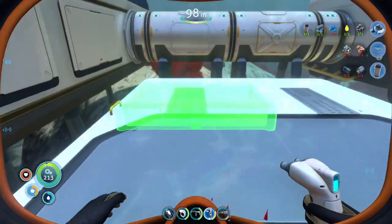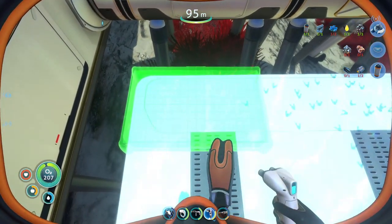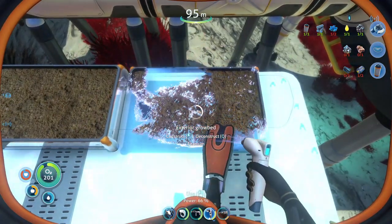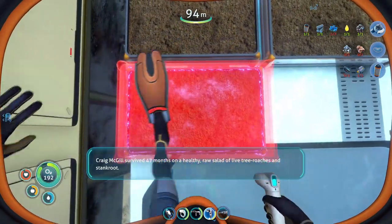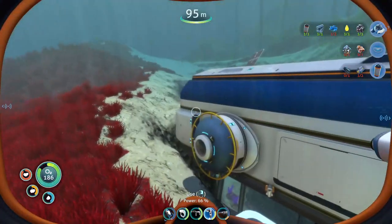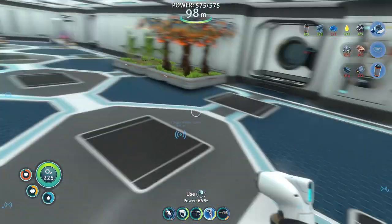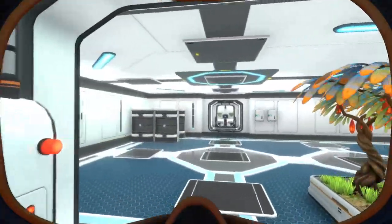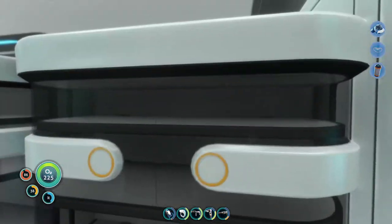Exterior grow bed — let's get this lined up. Apparently I can grow several things in these. Farming alien plants is a proven survival strategy. I'm out of titanium, I need one more. I'm going to get those grow beds and then show you what I'm doing with them. We'll also have to go grab some plants from another biome when upgrading the new seamoth.